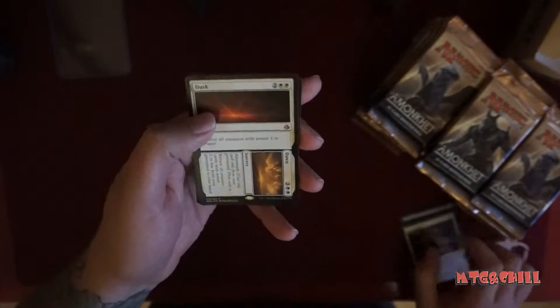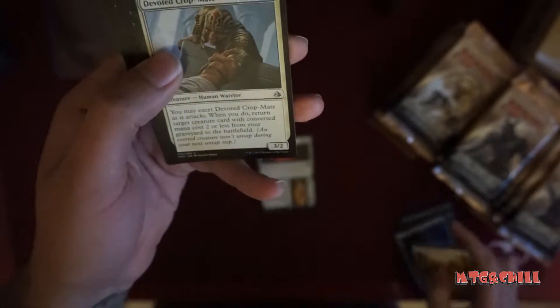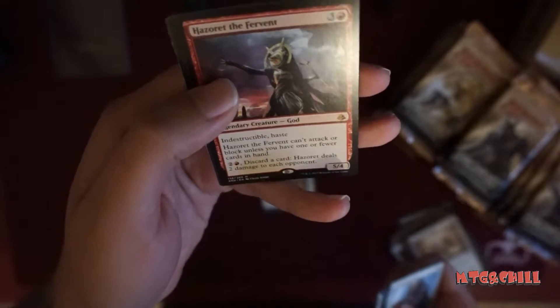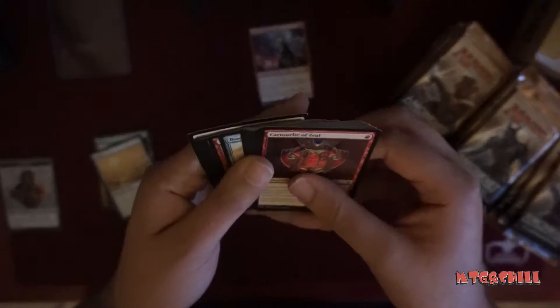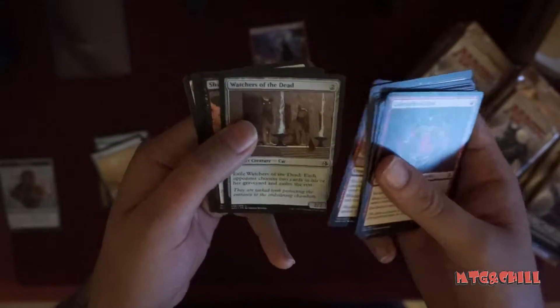We're going to go just the rares, so we don't care about any of the other uncommons in this set. Dusk//Dawn — first mythic, Hazoret the Fervent — pretty sick! Eating emblem, four bucks all day. Shadow of the Grave.